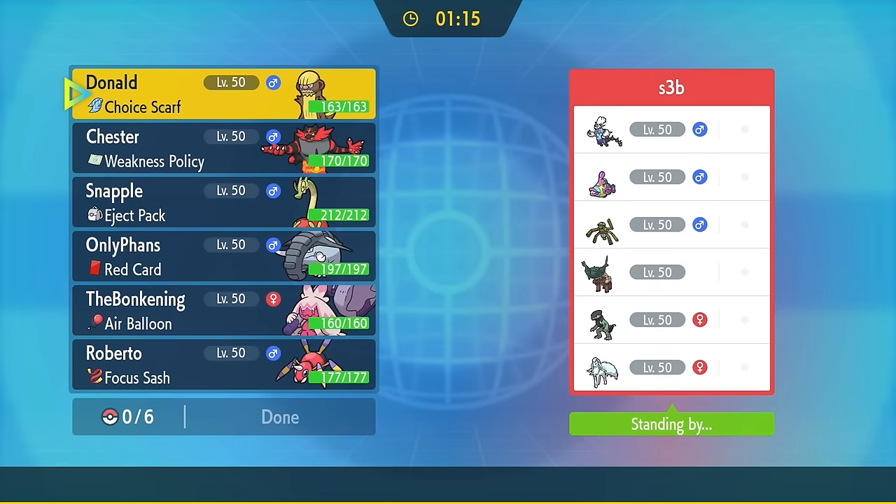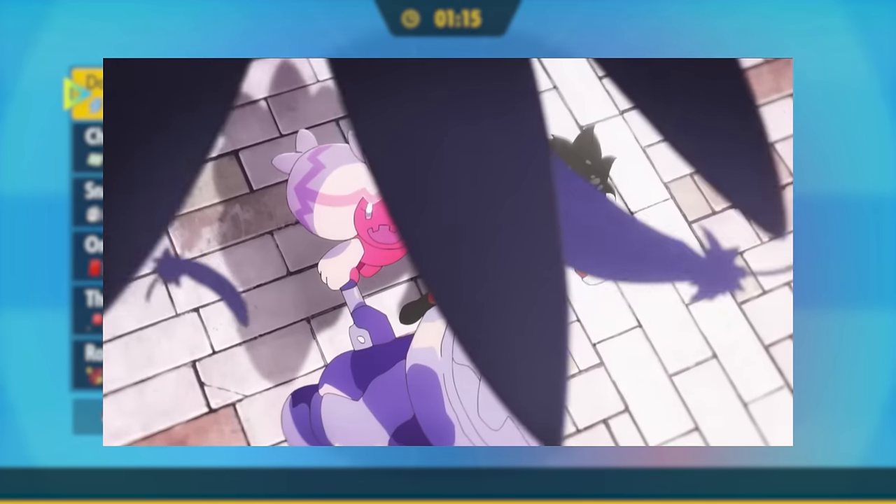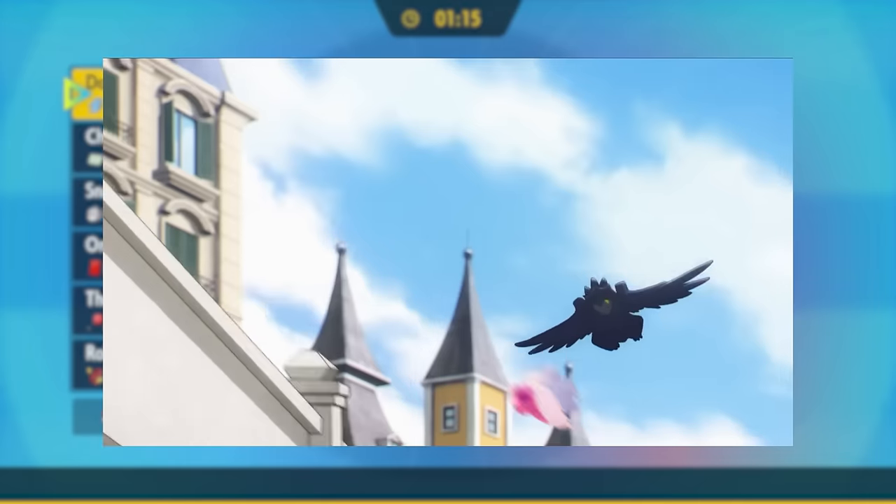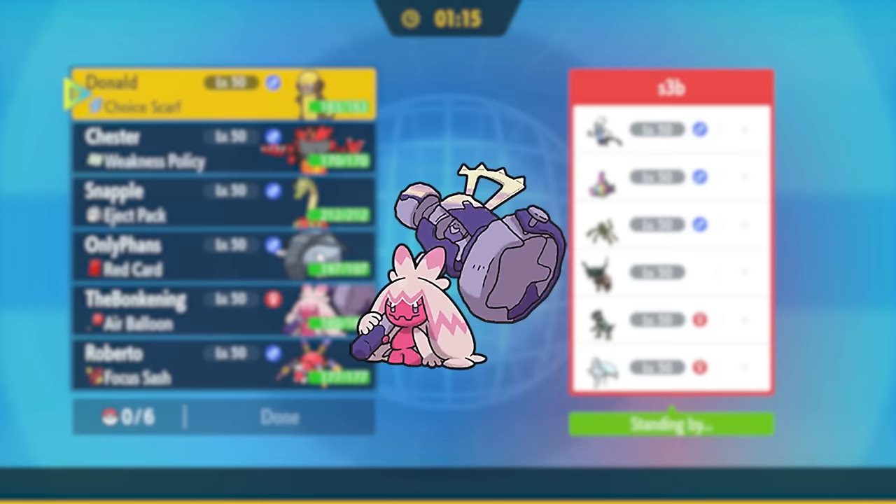My favorite Tinkaton fact is that these things are like the natural predator of Corviknight for some reason. It's said that they bash rocks with their hammer into the air to knock down Corviknights. Not only that, but its hammer also looks like it's made of scrap from fallen Corviknight boys, and I just think that's metal as hell.